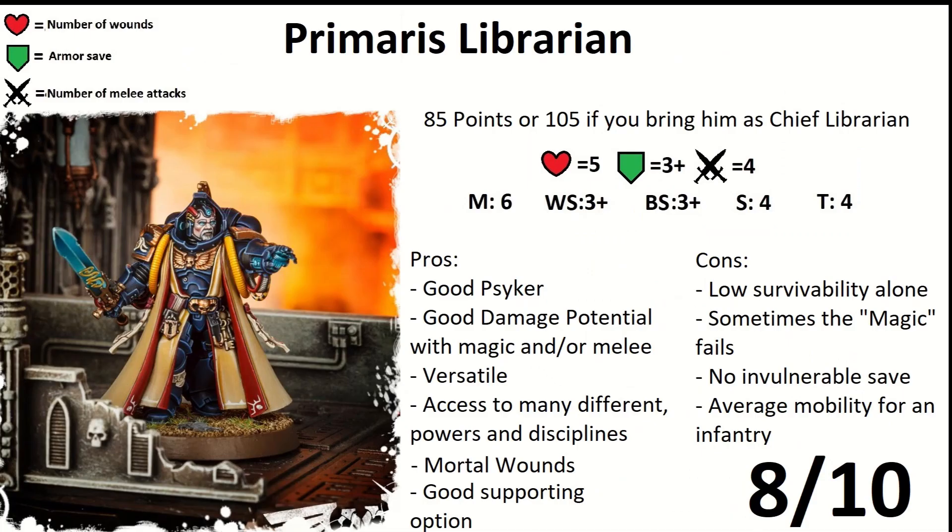First of all we have a really good HQ option: Primaris Librarian. It is 85 points, or 105 points if you buy the upgrade — I'll tell you about the upgrade a little bit later. First of all, he is a Psyker, some kind of a space wizard if you are not familiar with the lore. The kit is not very customizable; you can only change between two heads, but at least you get one of the rare bearded ones, which are great in my opinion.